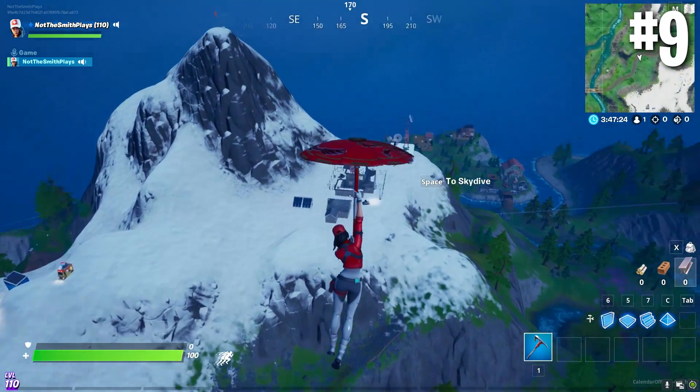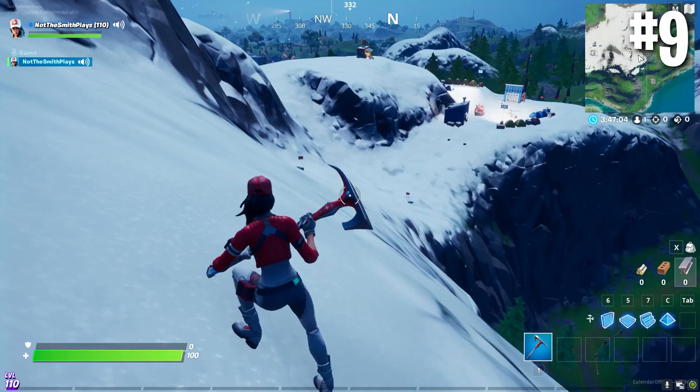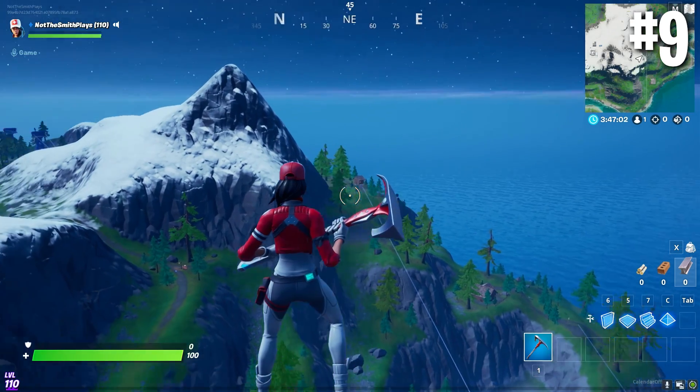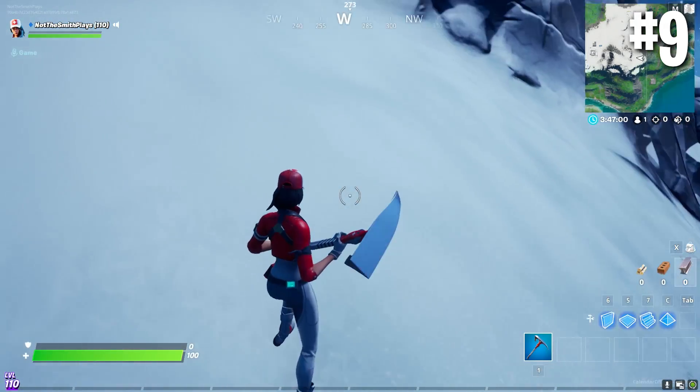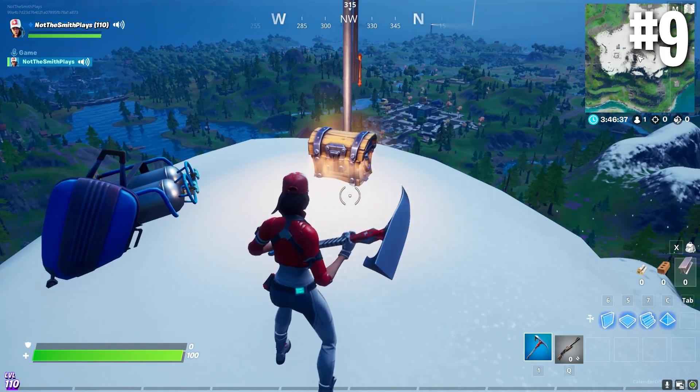Moving on to number 9, let's talk mountains. Fortnite has never been a stranger to ridiculously high mountains, and located in the southeastern section of the map lies Mount K. Base camp and all — travelers bold enough to venture to the top of Mount K, the highest point in the new Fortnite map, will be rewarded with one chest.